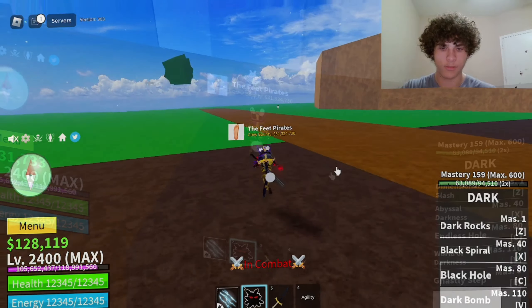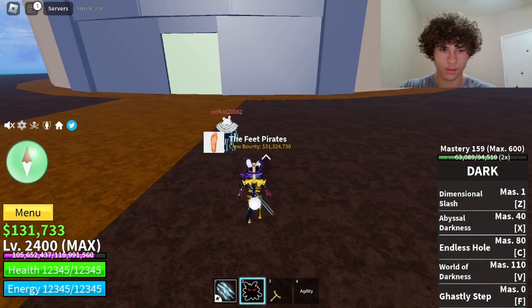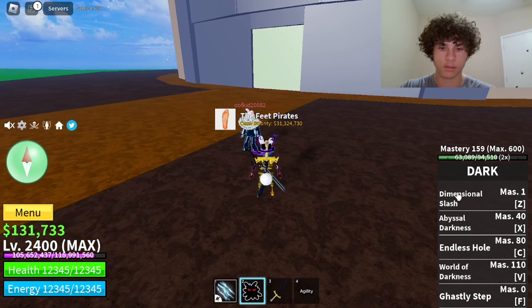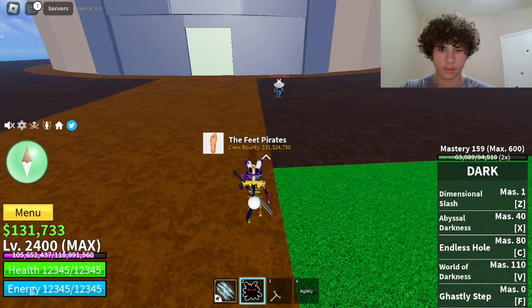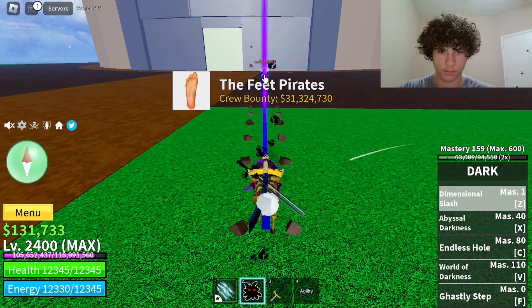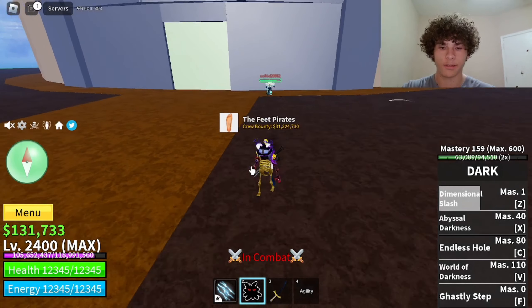Now let's get the Awaken version. Alright guys, now we have the Awaken version of Dark. The first move on the Awaken version is called Dimensional Slash. Mastery required on that is one. So it's like a black sword, and if you land it, it will teleport you to the player. That did 1,854 damage.